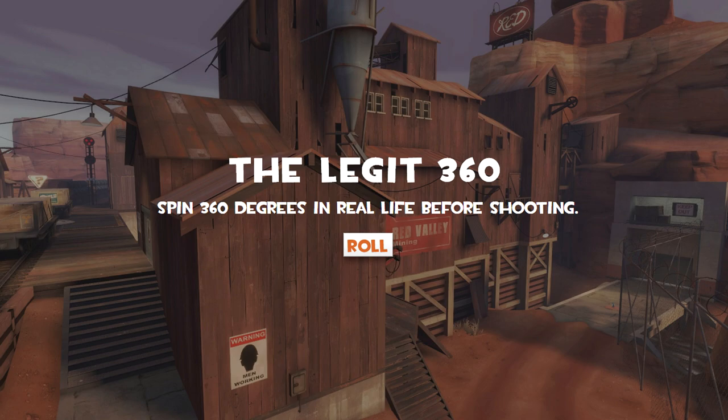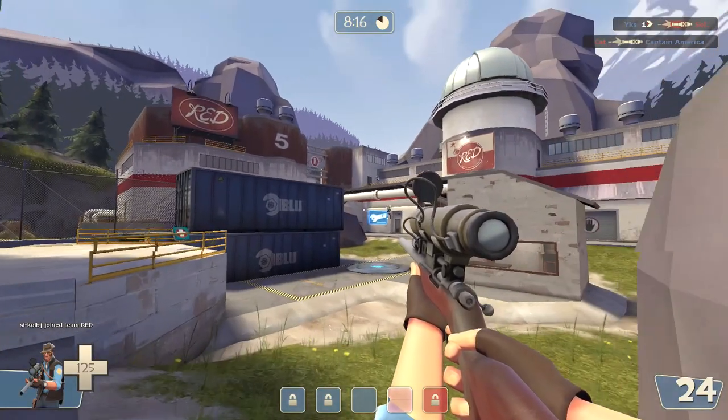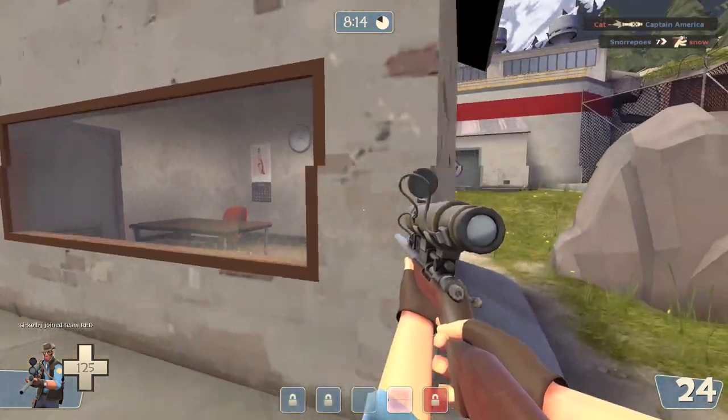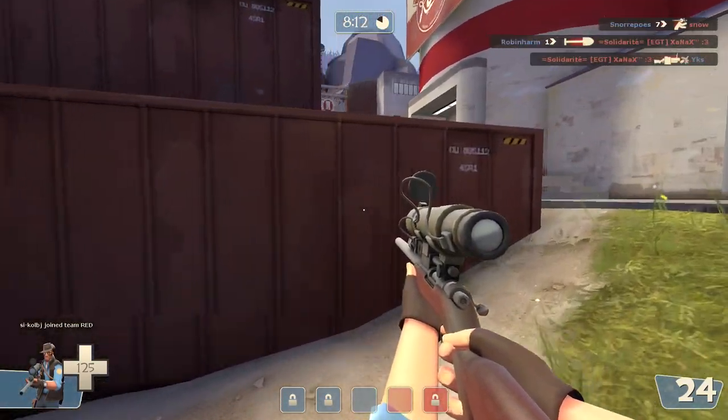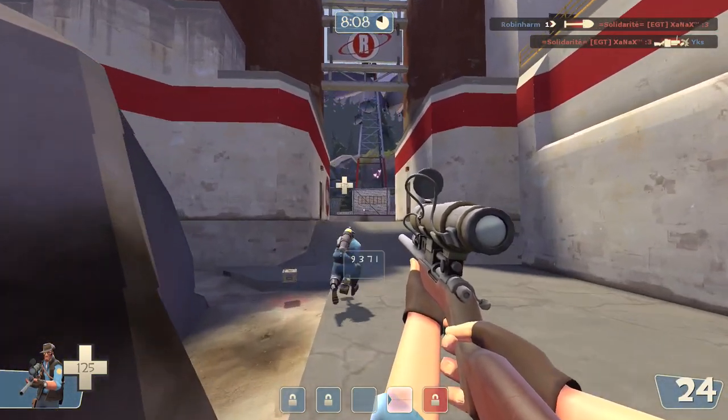The Legit 360: spin 360 degrees in real life before shooting. I'm going to link this in with another one — The Millennial: assume the standing position, which I assume means just stand up while playing. So before shooting, I have to scope in, do a 360 while standing up, and then shoot without dying.